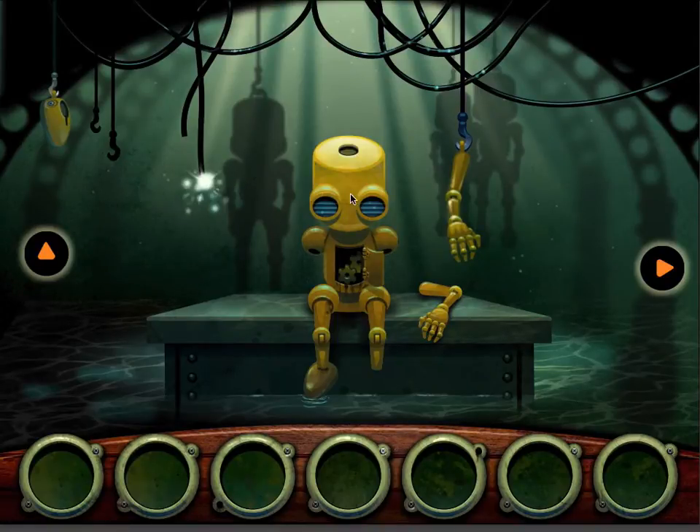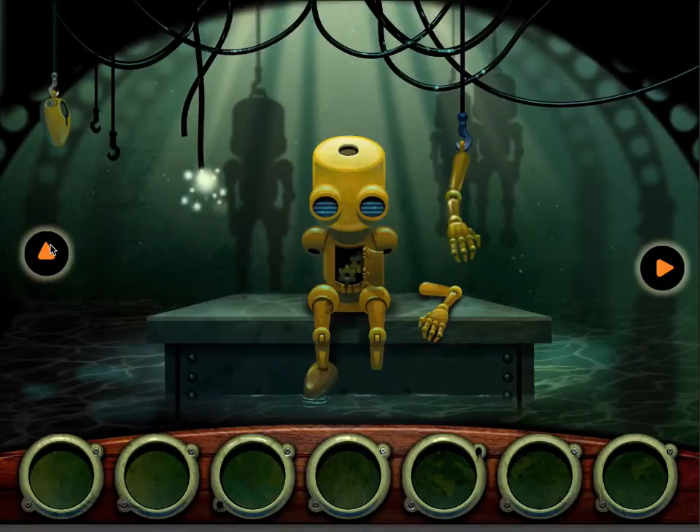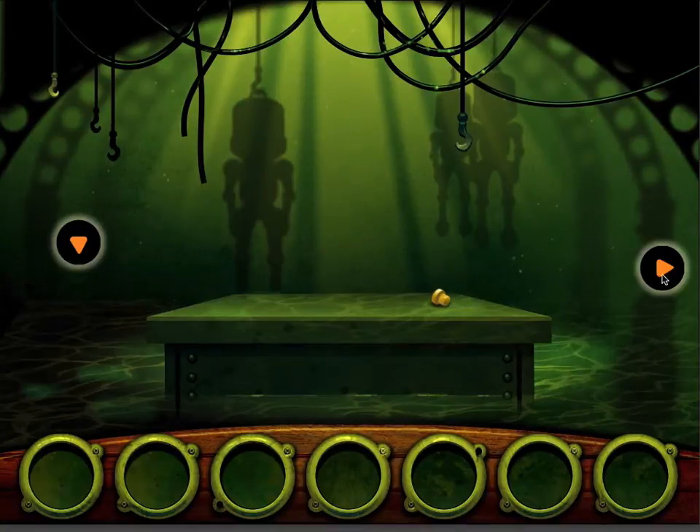Now, we've got a robot here. Press on the robot if it looks sad — we need to fix this guy up. It's on two scenes. You can see this is the second scene here.